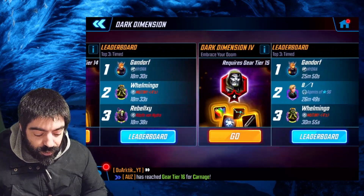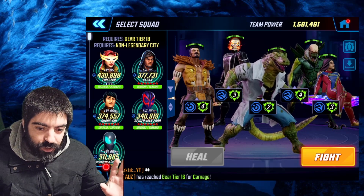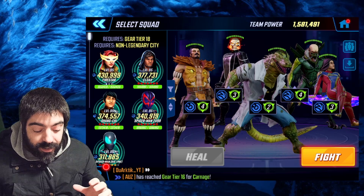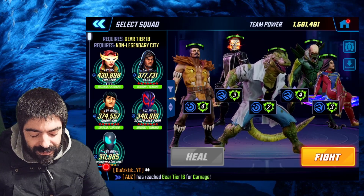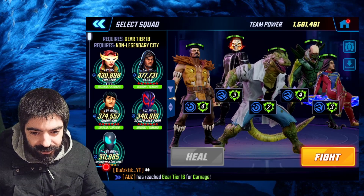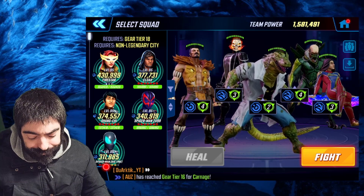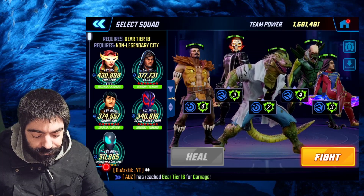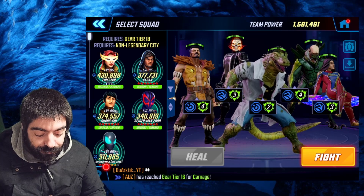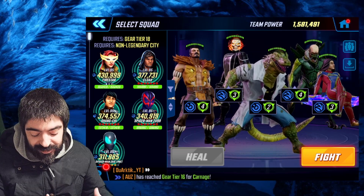We're going to jump into Dark Dimension 6 and show that the bug is happening. We have Vulture on the center right, Lizard in the middle, and Craven on the far left. I don't know the exact position where the characters load first, but I think the load order is: Lizard first, then Vulture, then Ghost Rider, then Hard Light, and then Craven last.